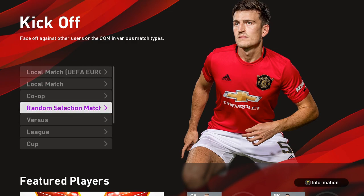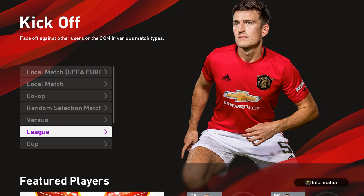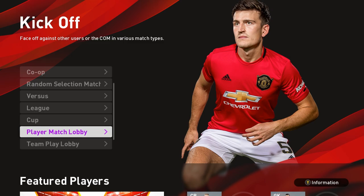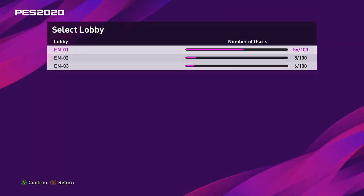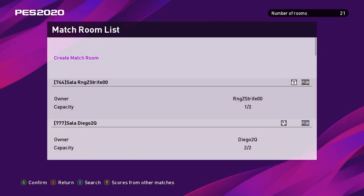Let's start with standard versus play, or what PES calls the player match lobby. You can find this in kickoff. These are default teams — Manchester United, Arsenal, Barcelona, etc. First you have to log into the PES servers, pick any that are not full, the closest to your country the better the connection. Then just click any lobby that isn't full in that server. You'll have to jump through these hoops for all standard online modes.